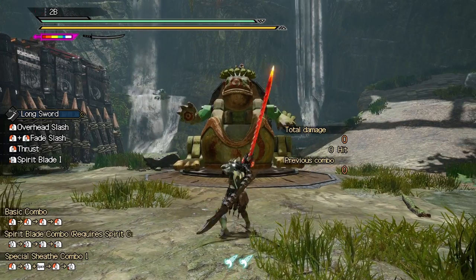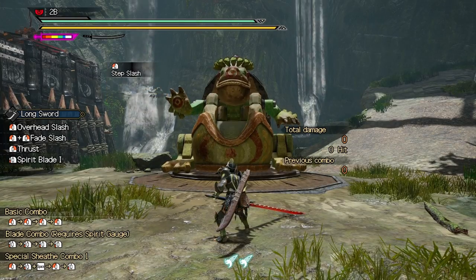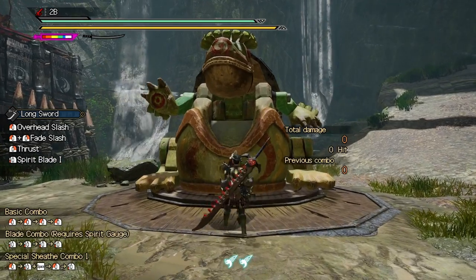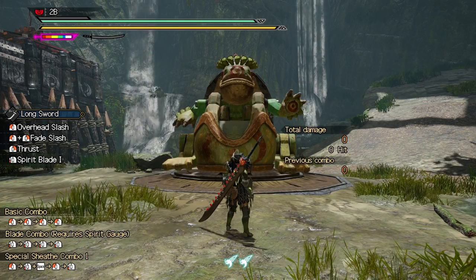To draw your weapon press the left mouse button. You can draw into an attack by moving forward while pressing the left mouse button. To put your weapon away again, either dash with the shift key or press E, or whatever you set 'use item' to be.